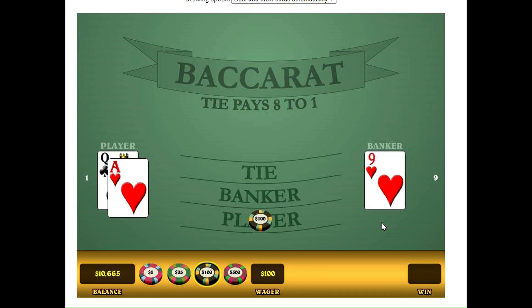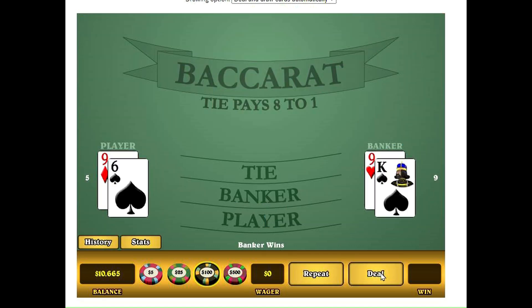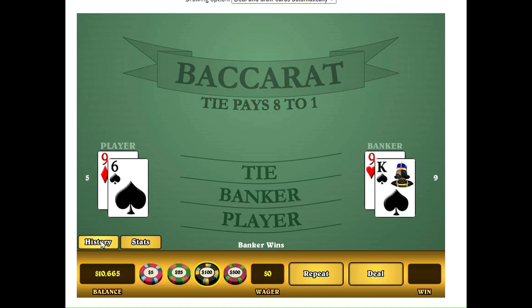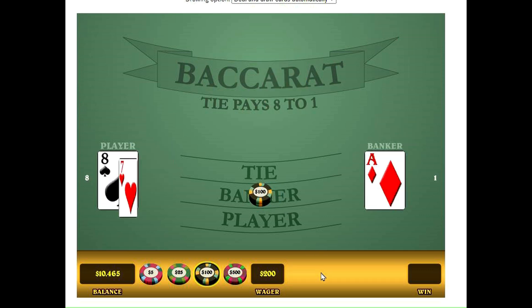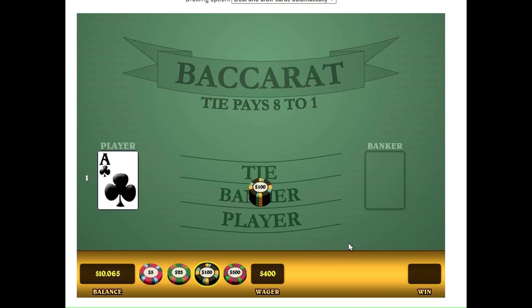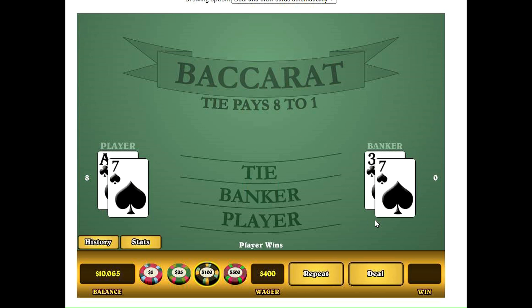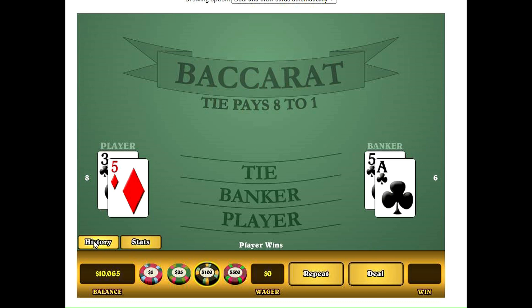This is too good to be true, guys. Banker wins. So that means we got a double banker there — two bankers — so now we just skip a bet. And we got another banker there, so we'll start betting on banker. Two of them. There we go. And player won. So now we go to banker. We go to four. And player won. So two players and we don't bet.